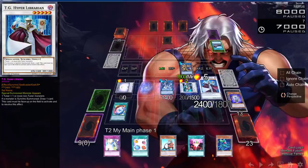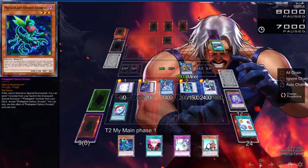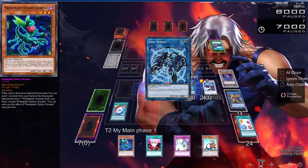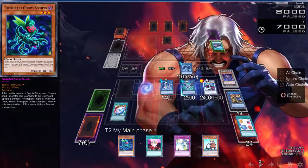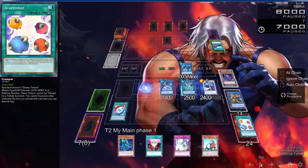We're going to draw two because we synchro summon and Formula Synchron draws two on synchro summon. Then we stack Plague Spreader back because you don't really need it in the graveyard as a tuner for another synchro summon right now. We combine everything and go into a Firewall Dragon, then use the last token to go into a Link Spider. Now Firewall is co-linked with two different cards, meaning you can add two cards back.